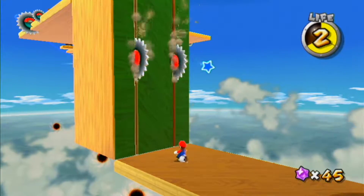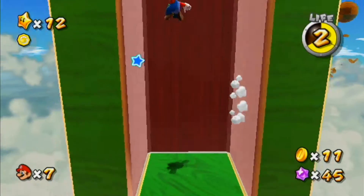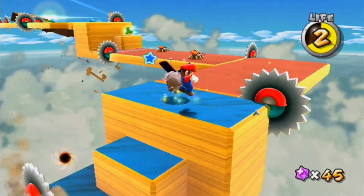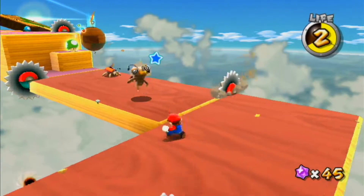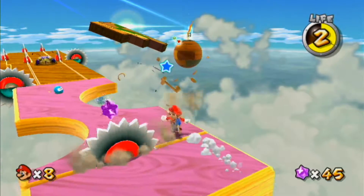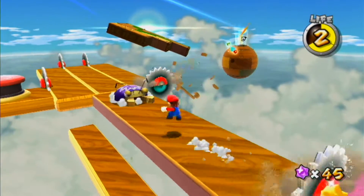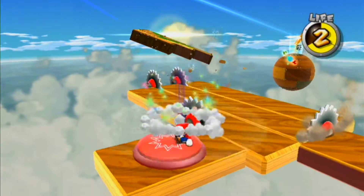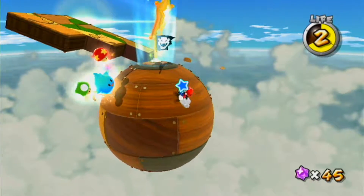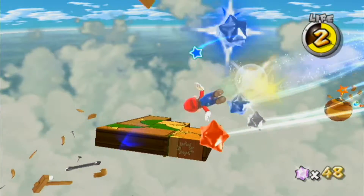This is actually kind of cool — the level just reveals itself to you as you make your way through it, and some parts kind of fall away. The hitboxes on these saws can be a little bit janky sometimes, so you gotta watch out for that. Got the bugs back from the first Galaxy game. They're still just as easy to take care of.